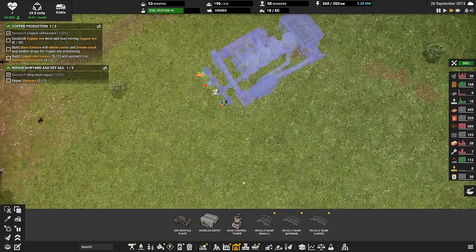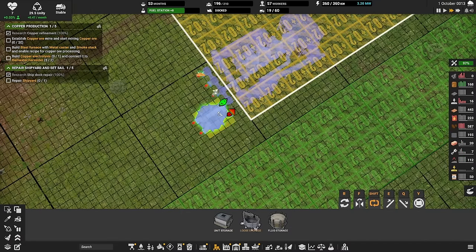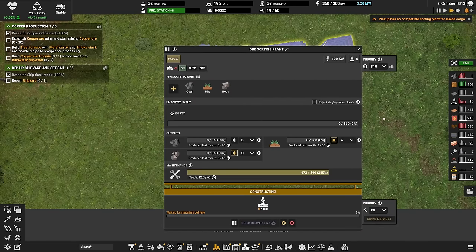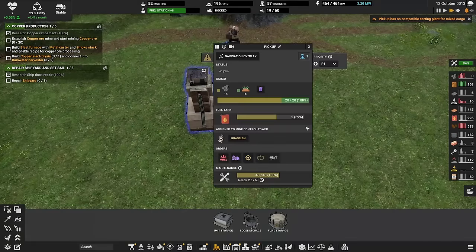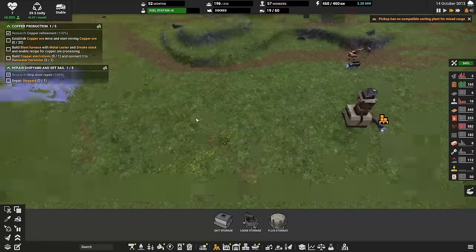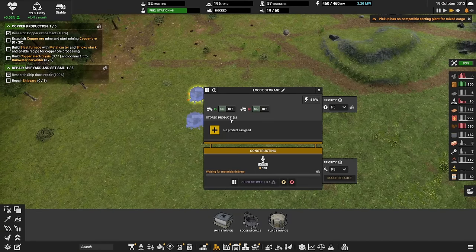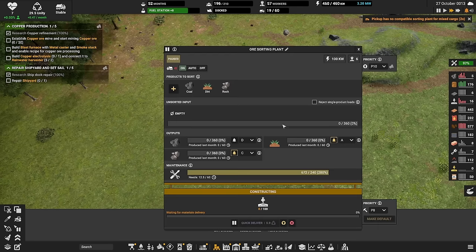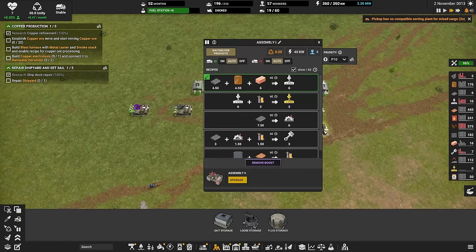So now I can do that storage and that storage. I'm going to be setting it to on — that's very important. There's no compatible for mixed cargo? But there is... because this one is not built yet, but it's going to get built. There are dirt and halfway. Now we need this being built — let's prioritize you. And we are diligently working... well, we're not.